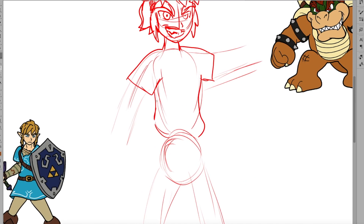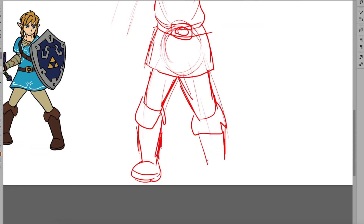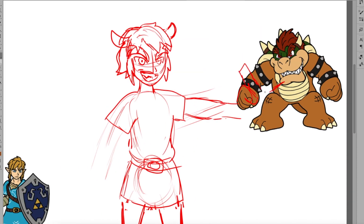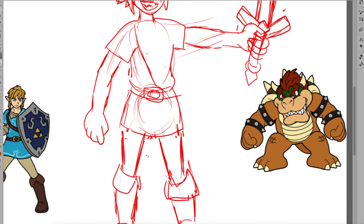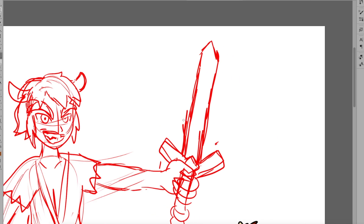In the end I decided to use Link's body for the fusion. So I will basically make an evil Link with a lot of spikes and horns. At the beginning I wanted to make the character in his underwear, like Link does at the beginning of Breath of the Wild, because Bowser's so naked. But at the end I decided against it, so I will be giving the character Link's champion outfit, but I will Bowser-fy it. The character looks more like Link than Bowser at the moment, but trust me, that will change.